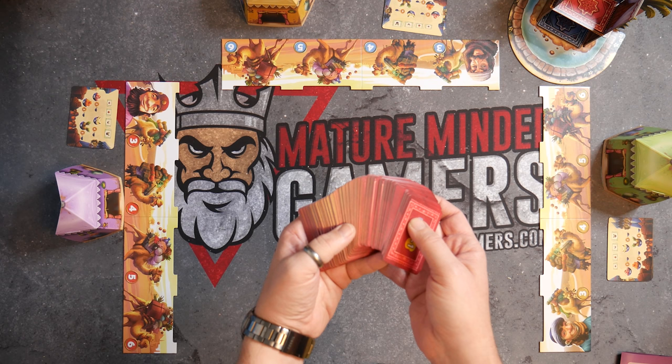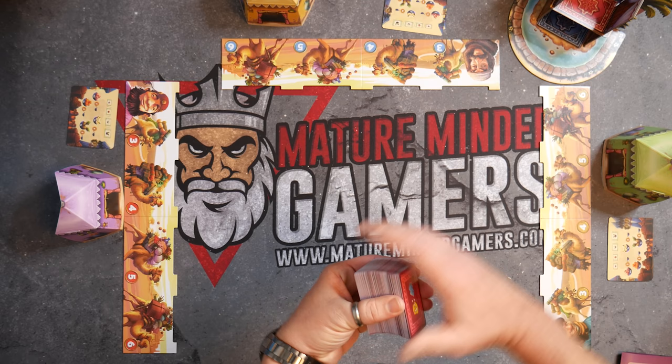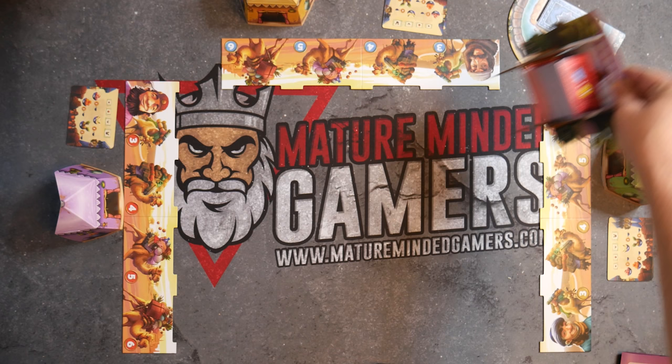Step three: shuffle the 127 included goods cards thoroughly and place them on the top part of the tower.